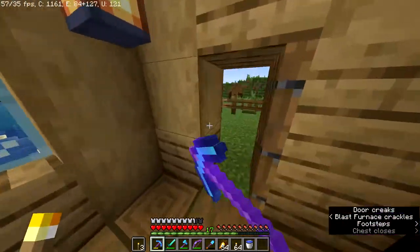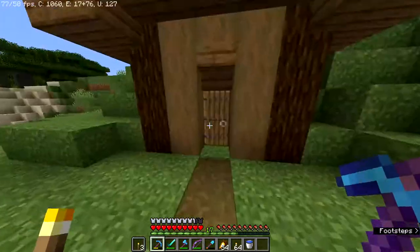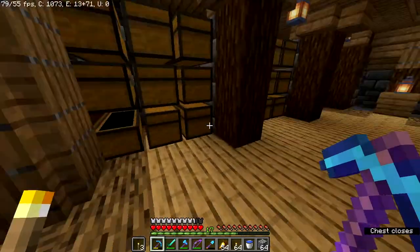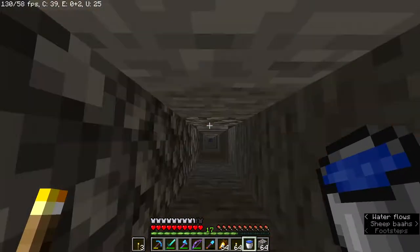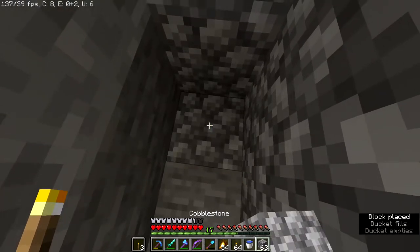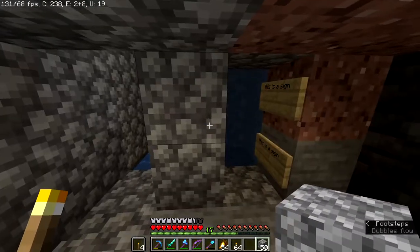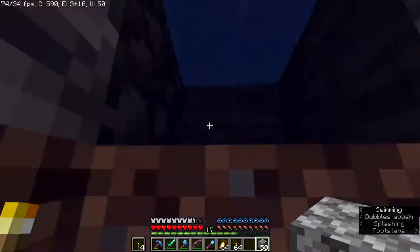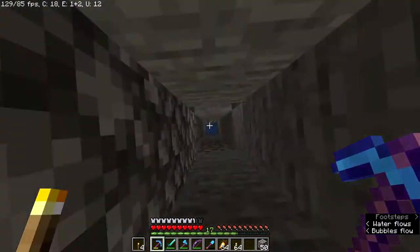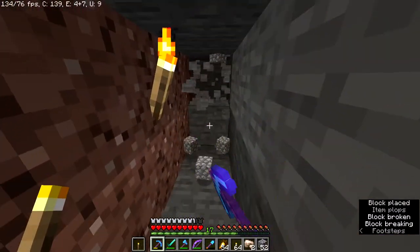In the off chance we lose Chad, at least we have villagers that can give us mending and fortune books, so we'll pretty much always have a good pickaxe as long as those villagers don't die. I'm gonna use the strip mine but change it a little - currently it goes down to y6 which doesn't seem that good. I'm going to move it up to y level 11 instead. The water elevator is still good. Now I'll go out straight this way for a long time and then branch off to do strip mines.